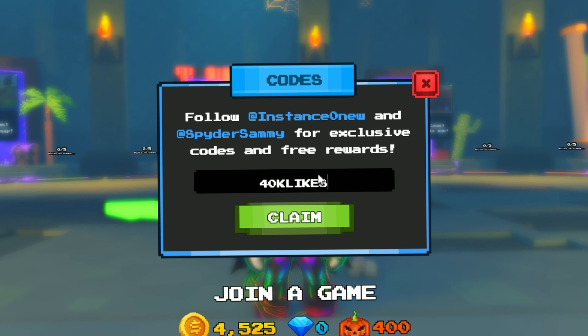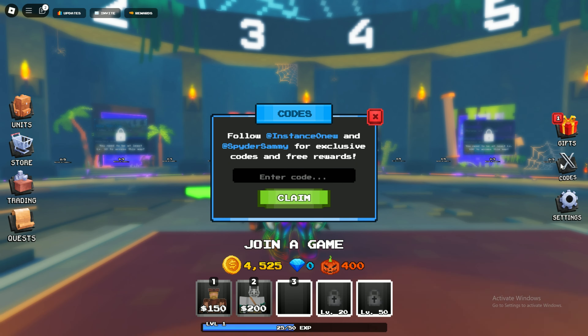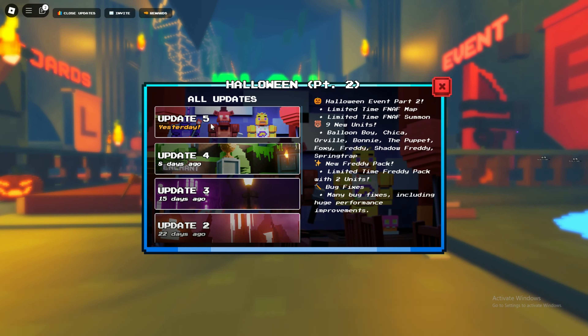The seventh code is '40k likes' and this gives you 300 coins and one free spin. Currently these are all the working codes in Pixel Tower Defense. Whenever there's a new code I will make a video for you. That's it for this video — thanks for watching, bye bye guys!